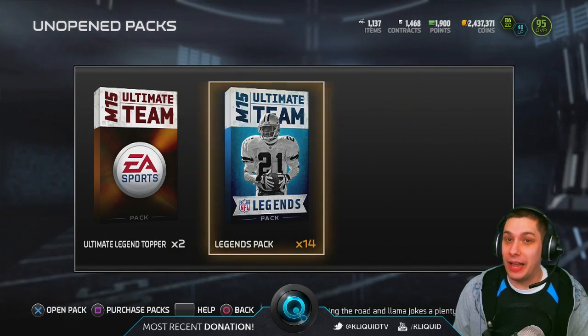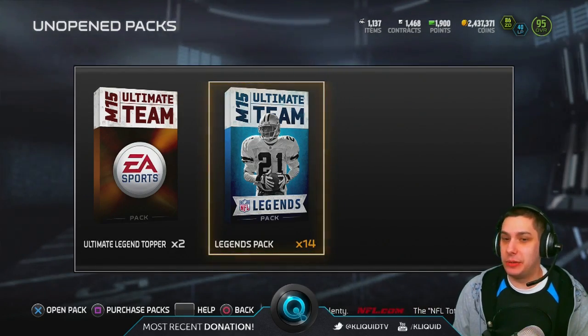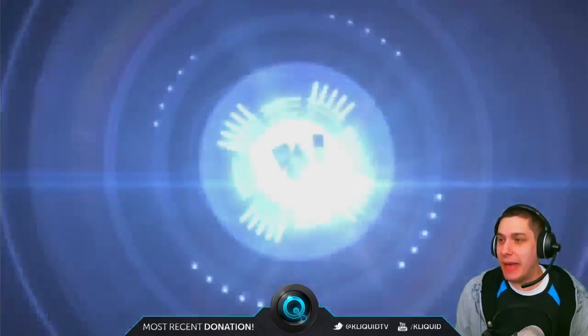There is a 24-hour Calvin out in the game today, so I'm doing my best to try and pull that. We're gonna open up one of the legend toppers and then seven legend packs. We've got an upgraded team as well, so we're gonna try and add to that a little bit here. Seven packs, let's go!